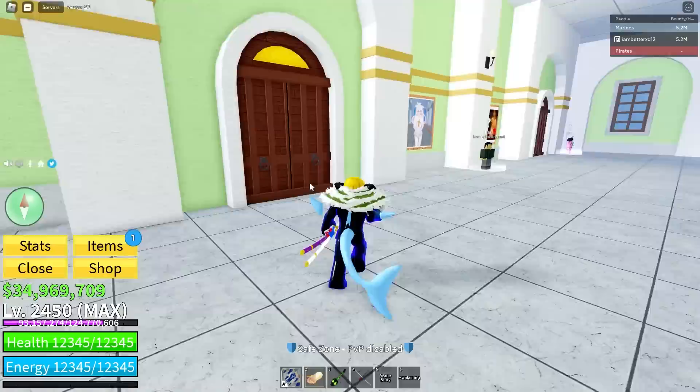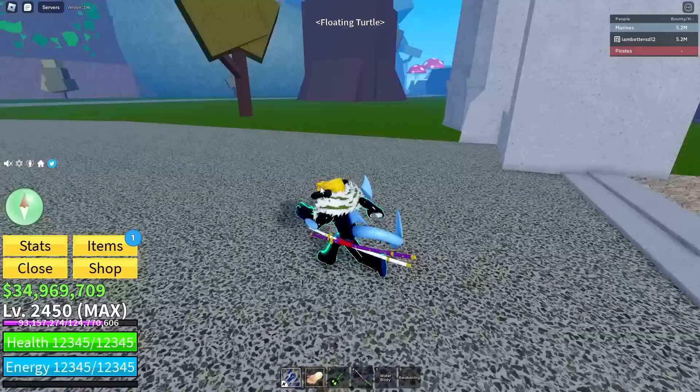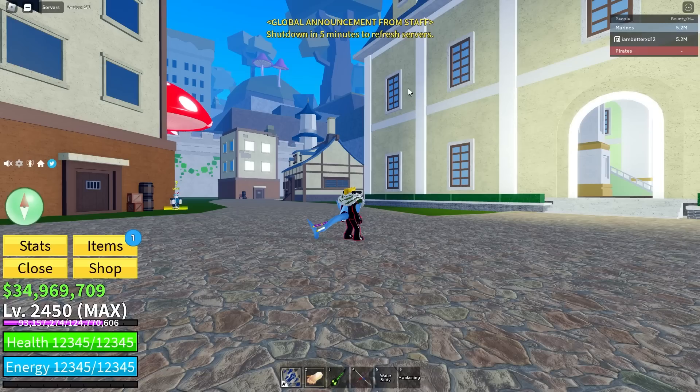So basically, with the Fruit Notifier, eggs normally spawn every 60 minutes, but now they can spawn every 25 minutes, which is a lot faster. We could get a bunch of fruits - why don't we just get a bunch of fruits?